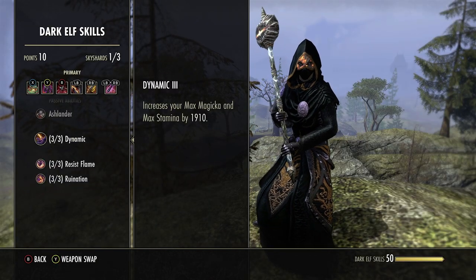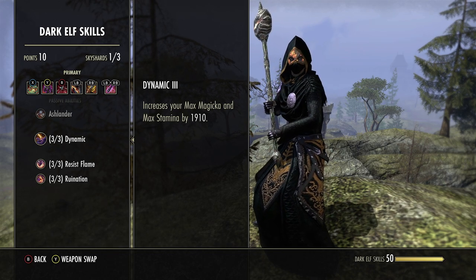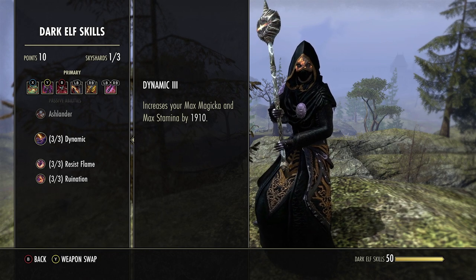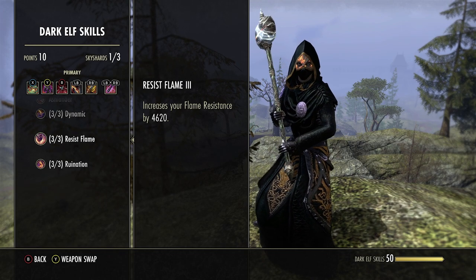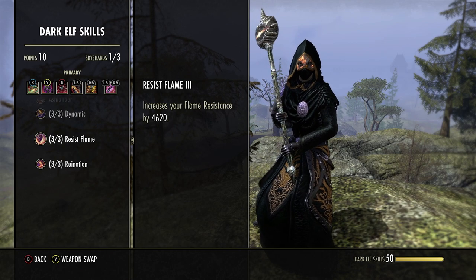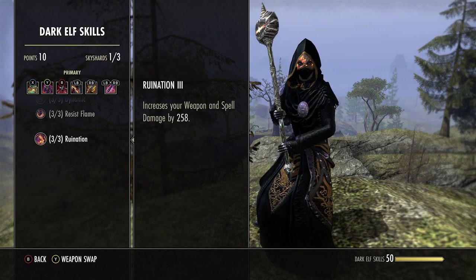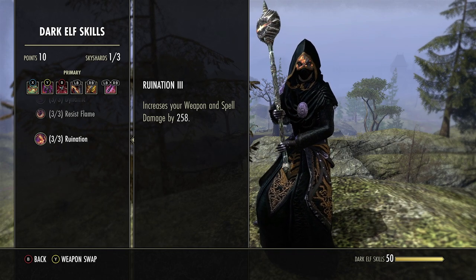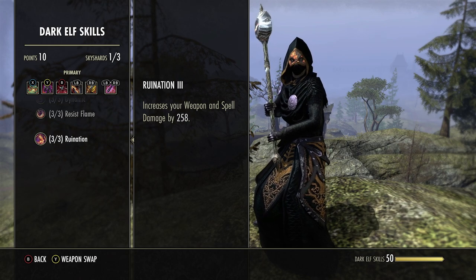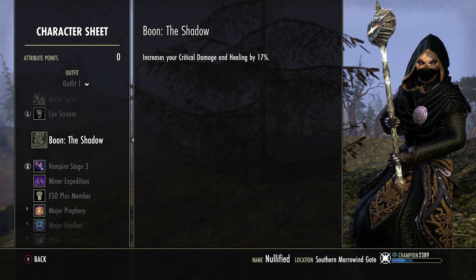For the race I'm a Dark Elf. Dark Elf is great on almost any damage build. Dynamic increases your max mag and max stamina by 1910 — more max mag means more damage, and more stamina means an extra roll dodge or CC break. Resist Flame increases your flame resist by 4620 — really good because the main counter of this build is likely mag decay, which shreds any build. Ruination increases your weapon and spell damage by 258. For the mundus we run The Shadow, which increases our critical damage and critical healing by 17% — honestly the best pound-for-pound mundus stone in the game for damage.